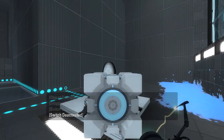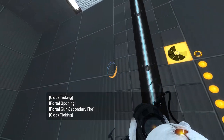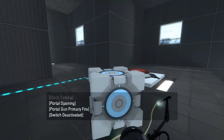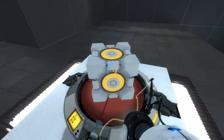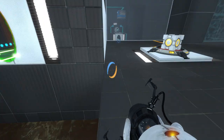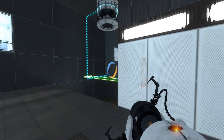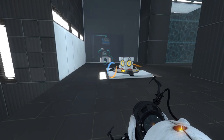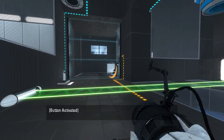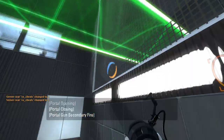First things first. Hmm, interestingly we can't actually get the cube if we do it that way, so we gotta be in there. Also, how do we get over to this side, exactly? I guess we need the light bridge. Can I stand on this button myself and shoot that? Yes I can — that simplifies matters. It's a good thing I got gel here, otherwise I would not be able to do what I'm about to do. Ta-da! I'm guessing this auto-respawns, right?